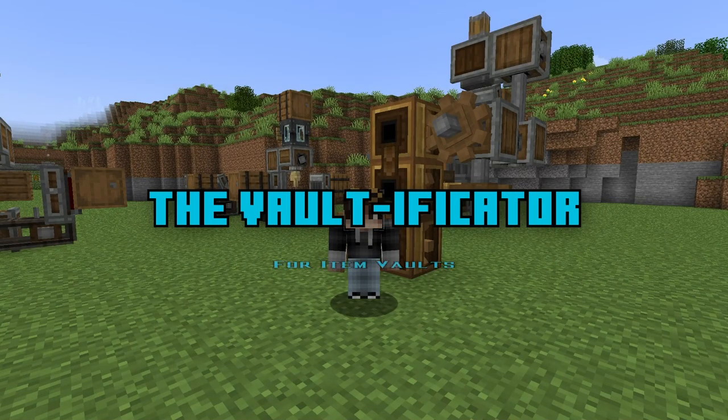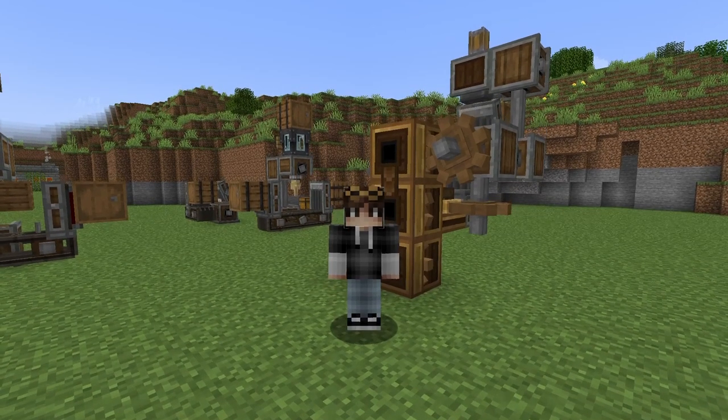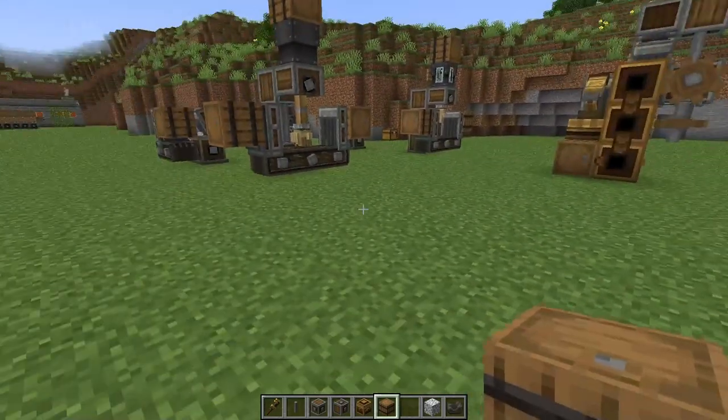Machine number three is going to be our Vaultificator. These store a large quantity of items and allow for quite easy vertical transport in your machines. It's a slightly more expensive craft because we are going to be using some brass items, but 100% worth it.